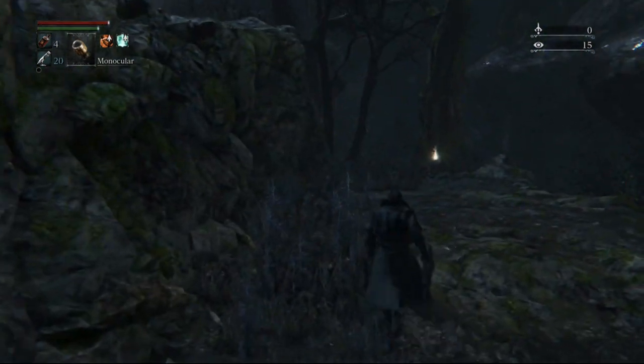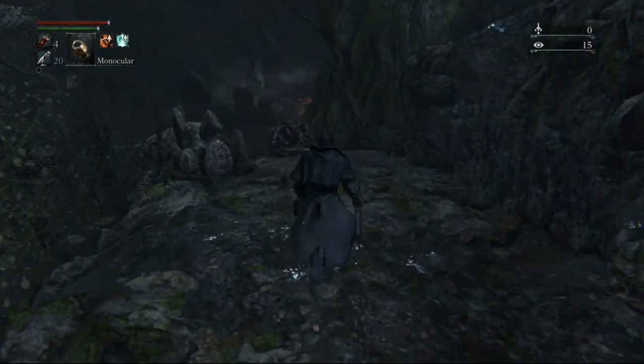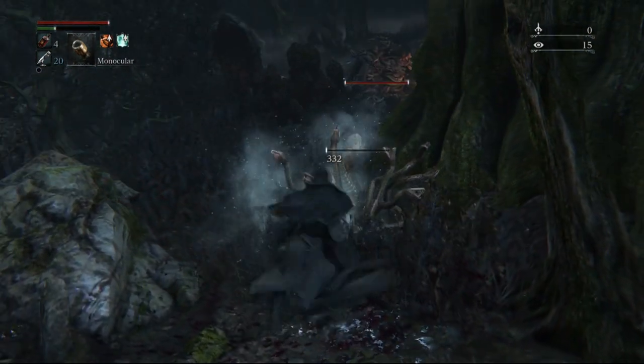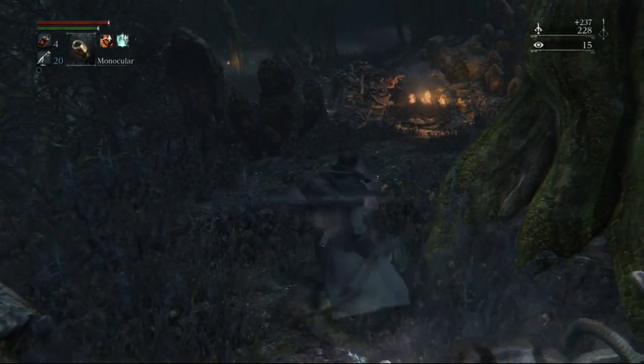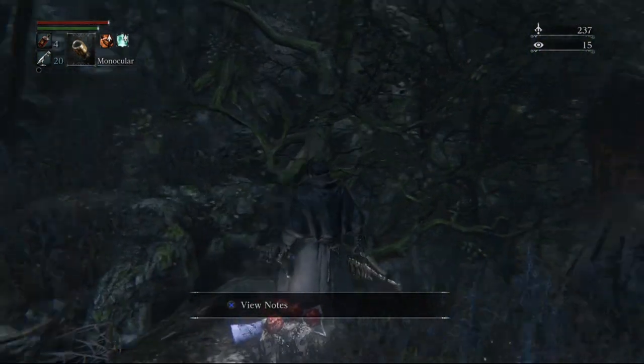There's no real way to lose it — just stick to the left, you really can't lose yourself. You're going to have to drop down to where this item is near this tree. On this level there's going to be this little enemy here — I think he might actually drop out of the tree, I'm not too sure. To the left of here we will see this kind of tiny little gap, so we can clearly jump that.